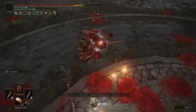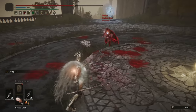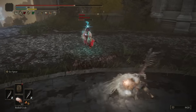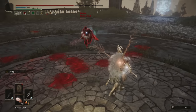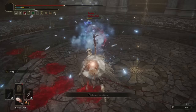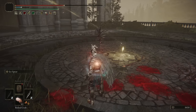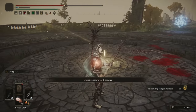He has enough poise to tank the double spear — we didn't poise break him yet. We got a Frostbite proc and popped the Bubble Tear as well. I want to try using Ice Spear on the shield to see how good it can guard break. We didn't get the guard break, but we got the finish of the battle — it still does a lot of damage. Very fun fight.